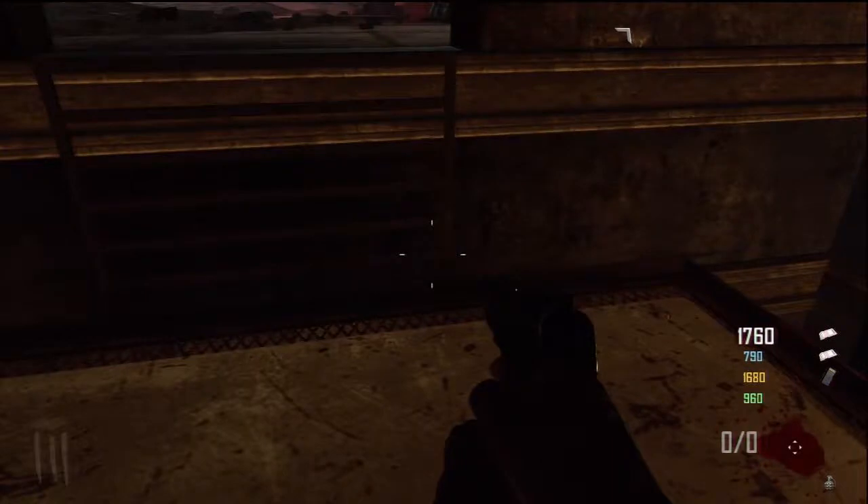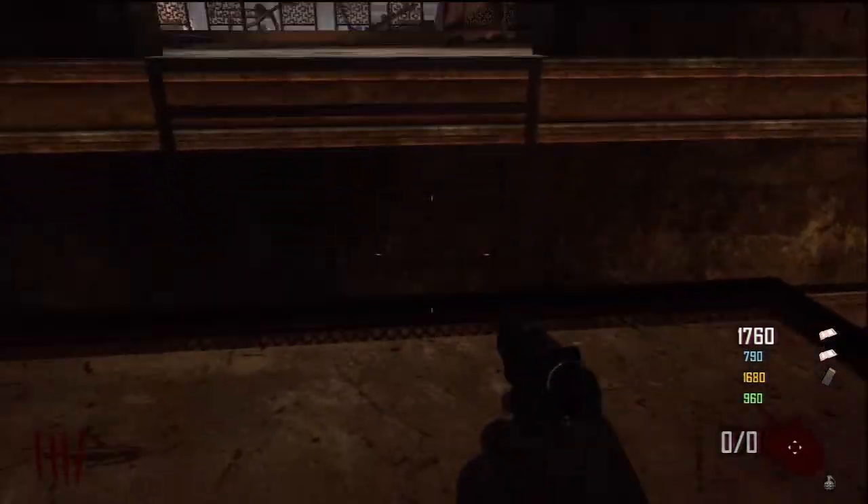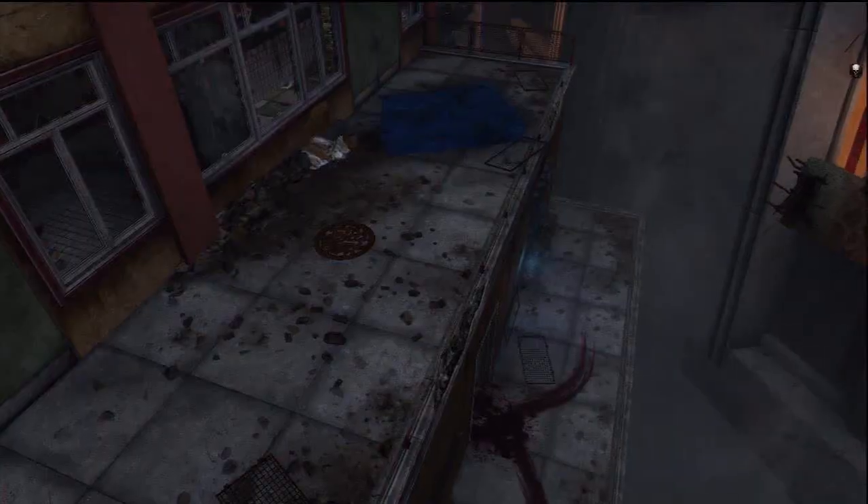The first step is you need four people and they all have to stand on top of the little symbols on the elevators. There are only four symbols. Step on them and they'll light up, and you will hear either Maxis or Richtofen talk, and then you know you've done it.